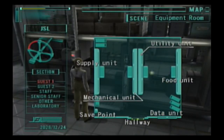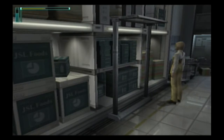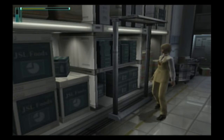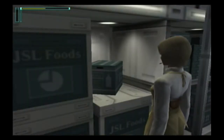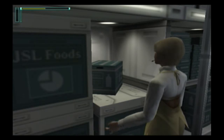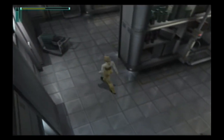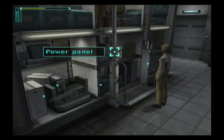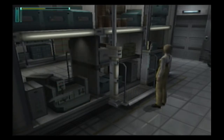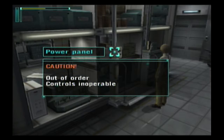We'll go back to supply unit in a second. Food unit. Okay, the back side. Check shelf — what the hell are you doing, lady? This unit only has preserved food, there's no need to check this. Let's check another unit. Oh okay, why couldn't you tell me that earlier? Mechanical unit. The mechanical unit. Check shelf — it's a shelf for storing the hotel's supplies. Nothing up there either.